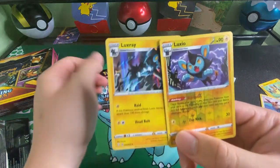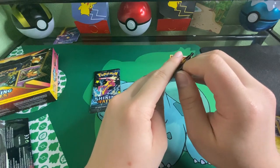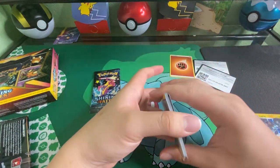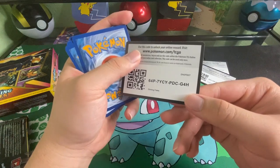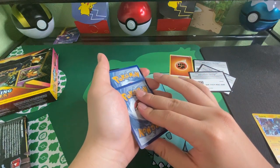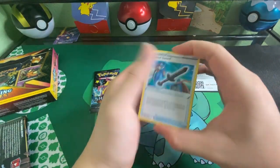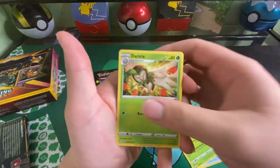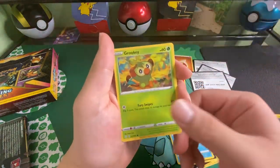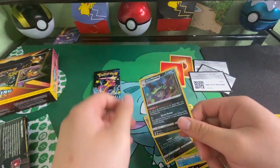Luxray Holo is cool and Luxio is there. I like the Shinx card art — that's the baby evolution of the Luxio/Luxray line because it's cute. It's like it's playing with flowers, and then as it evolves you see it's like full thunder, like it's harder as you go. Roll up: energy, thunder, leaf, fire, Rusted Shield, Eldegoss, Dart Tricks, Spinarak, Shinx. Going with the line: Koffing, Koffing, Rapidash, Grookey, Ninjask.